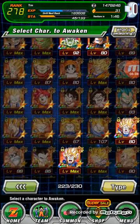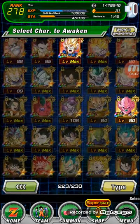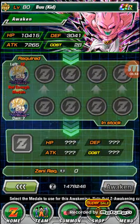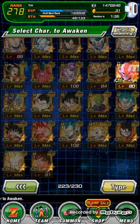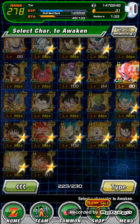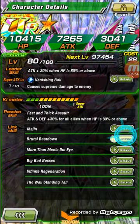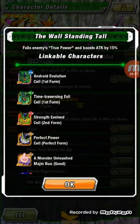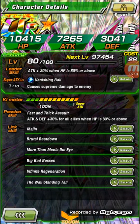I really don't care about the family Kamehameha. Let's see — Goku, I'm gonna go ahead and awaken him. Kid Buu — I gotta get the medals for him. But the thing is that Kid Buu literally has no type of key links at all.